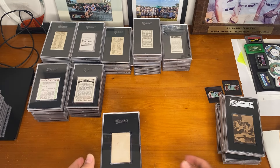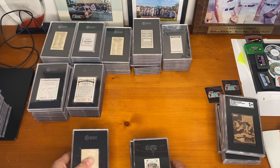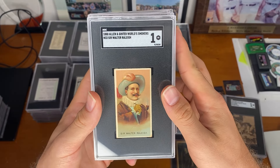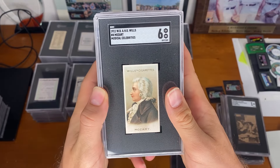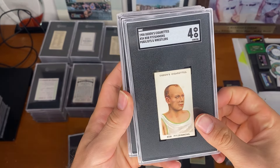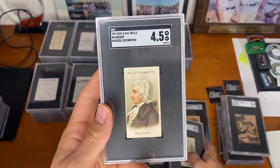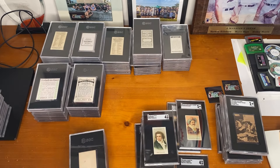Now we're going to go ahead with our second mixed lot — I think it's a lot of composers and a lot of our black border cards. We've got Charlie Chaplin. Walter Raleigh from the Smokers set. Some of our composers coming out: we've got a Mozart in a 6. We've got Bob Fitzsimmons, boxer. Beethoven in a 5. Mozart in a 4. Another Mozart in a 4.5. And a Beethoven in a 4. And another Beethoven in a 4.